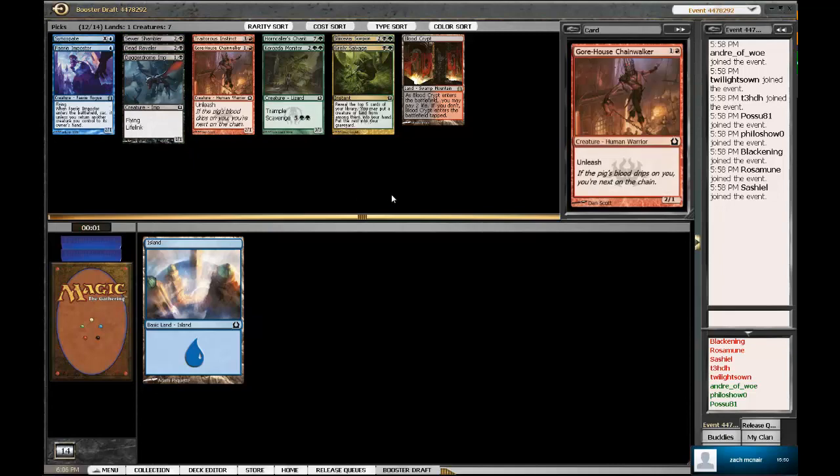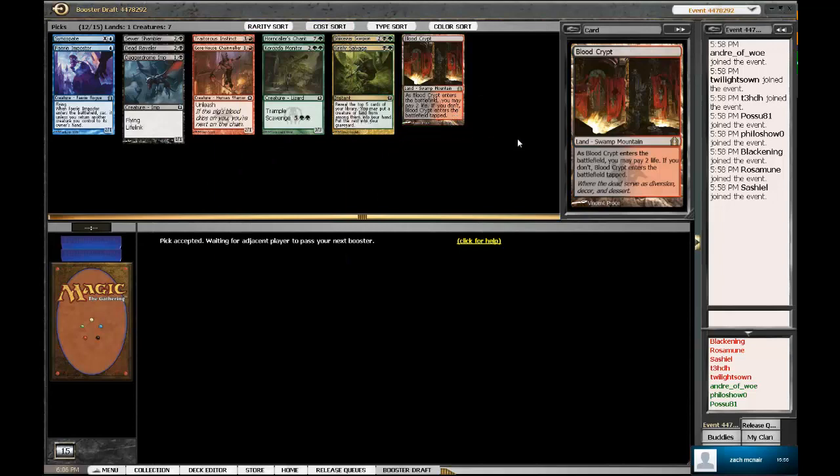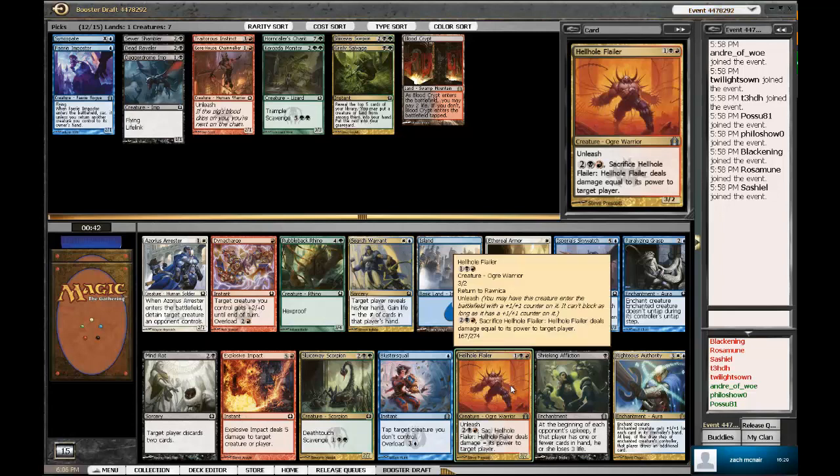Seven mana is a lot, especially for only a 5/5. We are kind of all over the place right now, but now I want to play Blue-White because there's a Righteous Authority in this pack. There's also a Hellhole Flailer, Sluiceway Scorpion, Rubbleback Rhino, and Explosive Impact — some good Jund cards. Hellhole Flailer and Explosive Impact are both kind of insane. I think Flailer's actually better than Impact, and since we're trying to build the Scavenge deck, the Hellhole Flailer's better because we can throw guys onto him and win. I think we just take Flailer and abandon Blue.